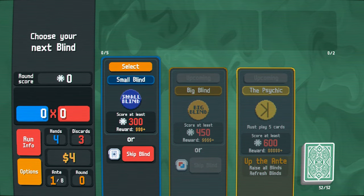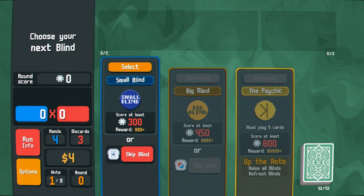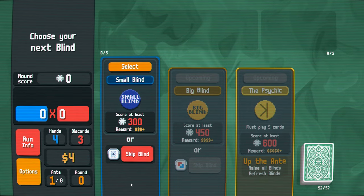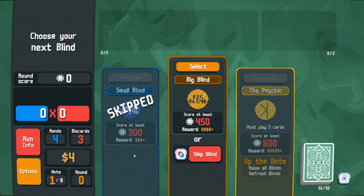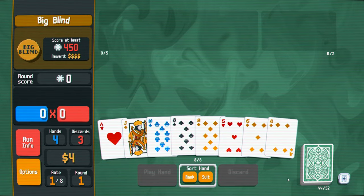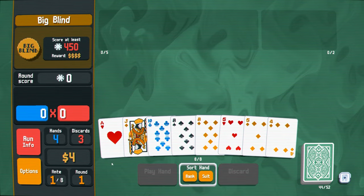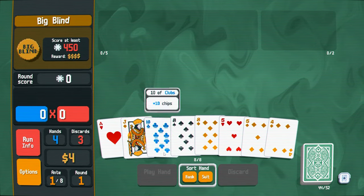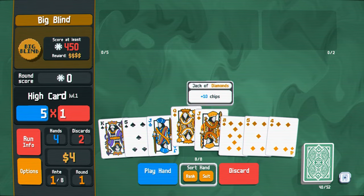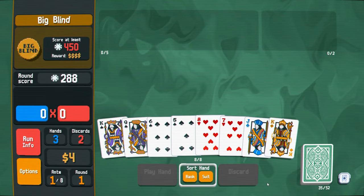Welcome back to some more Balatro. In this video, we'll be playing on the green deck. Let's jump right in. If we skip this blind, we'll get a foil joker in the next shop. Let's do it. The gimmick of the green deck is you don't earn any interest, but you earn money based on how many discards and hands you have left at the end of the turn.